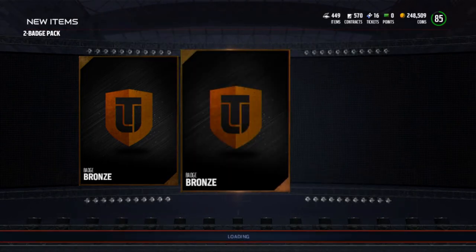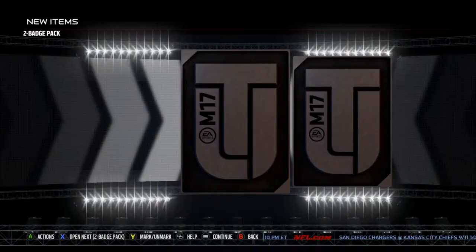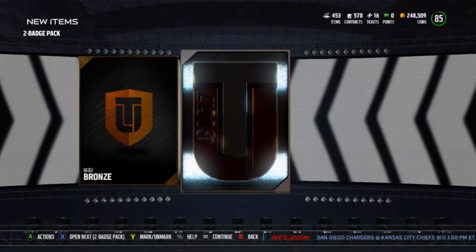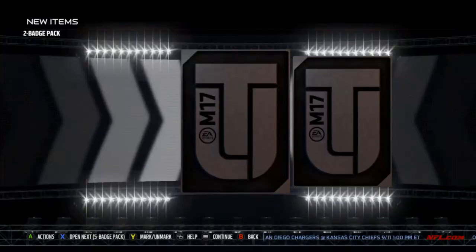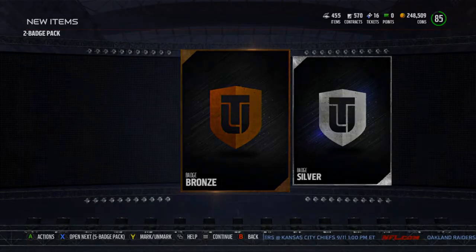Bronze, bronze. Happy with silvers because I can turn those into golds, so I'm not too worried about that. More bronzes — I can turn bronzes into silvers I guess. These two-badge packs just spit out bronzes.